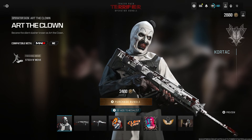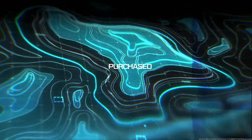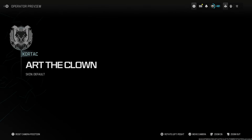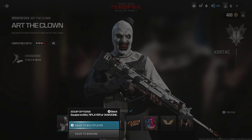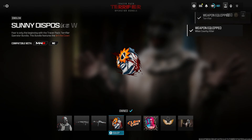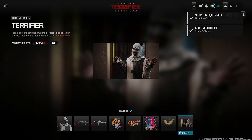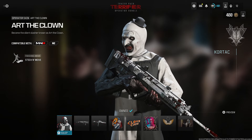Once we get Art the Clown, he's going to cost 2400 credit points. That's exactly what I'm going to do right now — I'm going to equip him. I ordered the pack so I could get the 2400 Call of Duty points. Now I need to equip all of these. Equipping Warzone, Warzone, Warzone — okay, there you go, perfect. I equipped all of these.